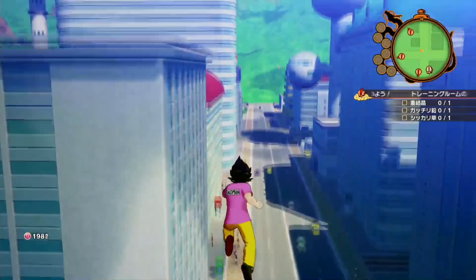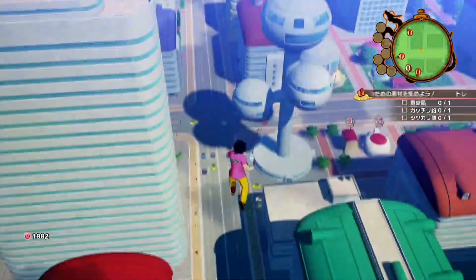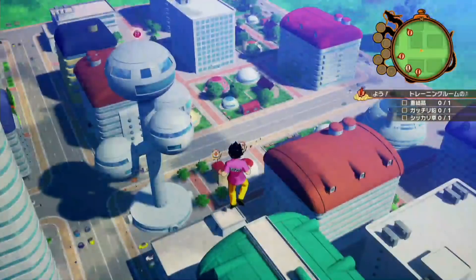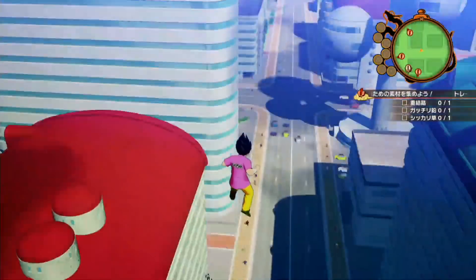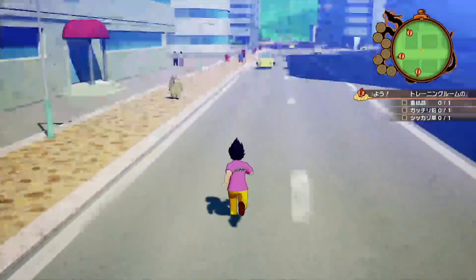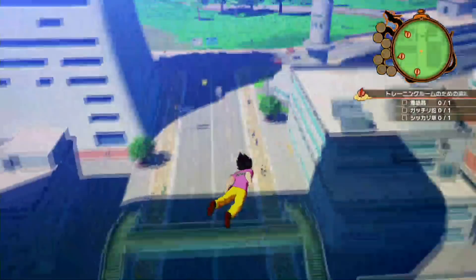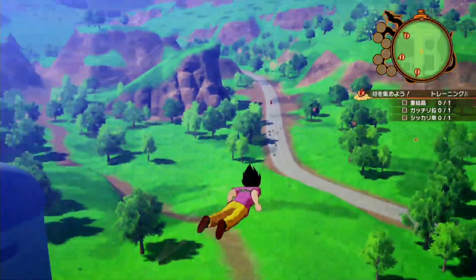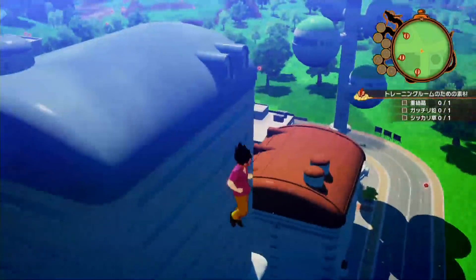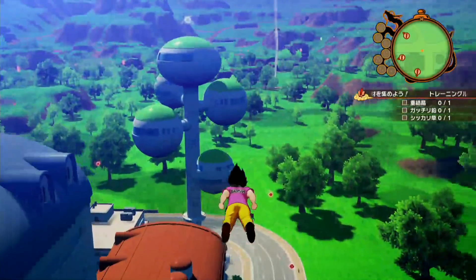This is called Ginger Town. For those of you who are real fans, you probably know — the first Cell absorbed all the humans here to turn this into the town of death. But maybe these characters — all these characters may be absorbed into Cell, in the world of the Android saga. It's really to that level of detail that they are trying to reproduce in this game.